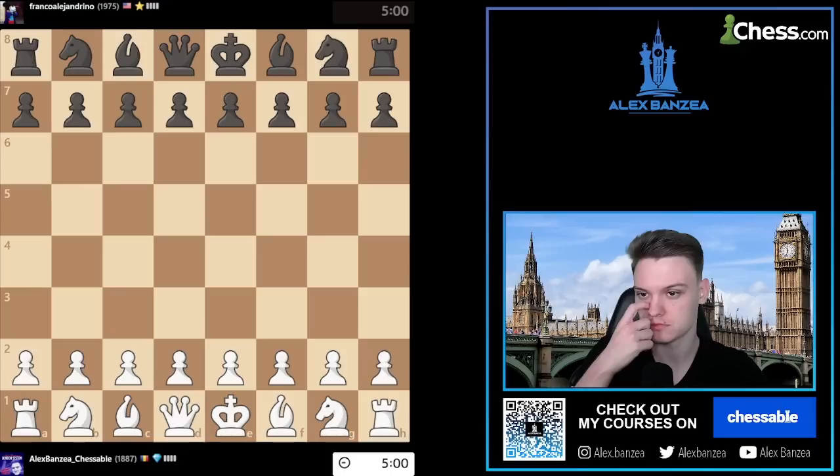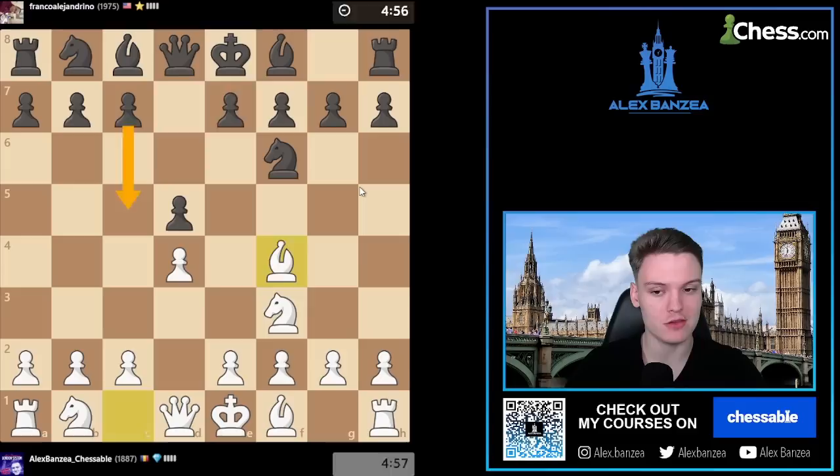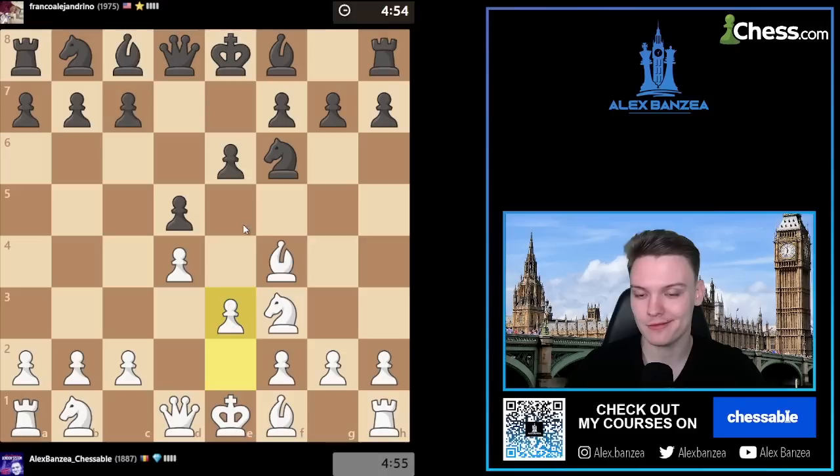Getting the white pieces, facing almost a 2,000 rated opponent. Let's see what they have in mind against our London. Would be interesting to see C5 mainline. We're running against C5 - finally! I wanted to say... rarely we have seen them pushing C5 so far below 1900, which is quite insane.